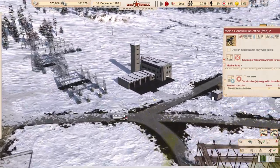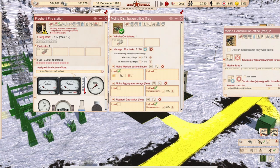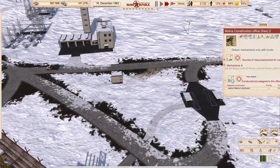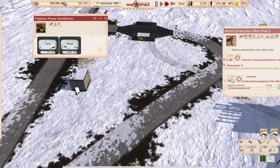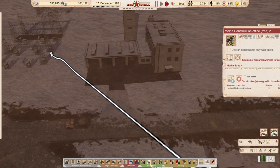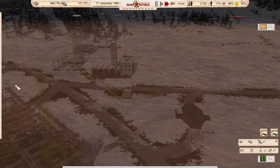Fire station still got no fuel, got a distribution office - you've got a fuel office I think. Got no power... got power. It's the small things that always get you in the game.